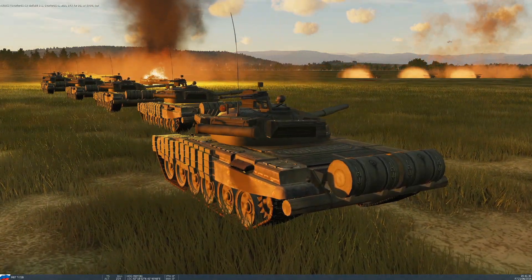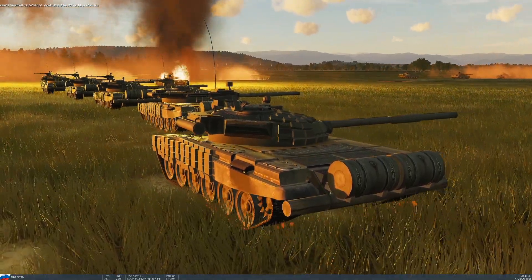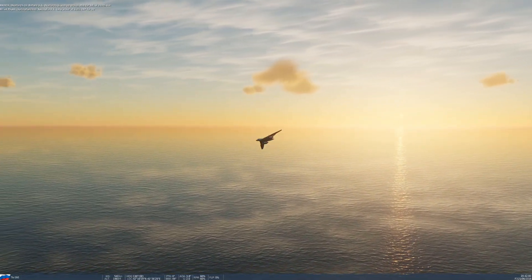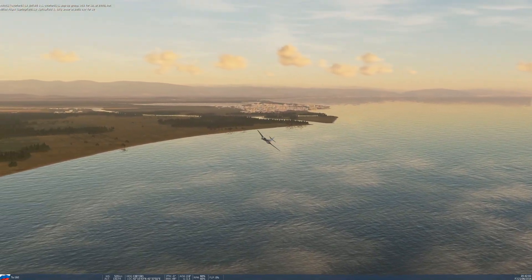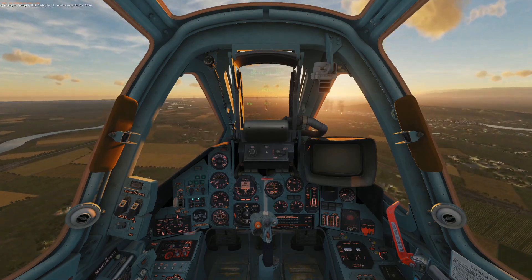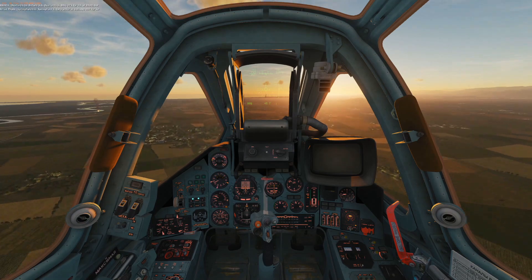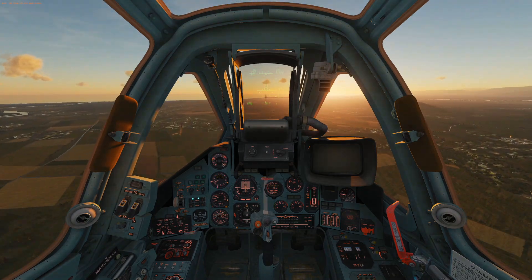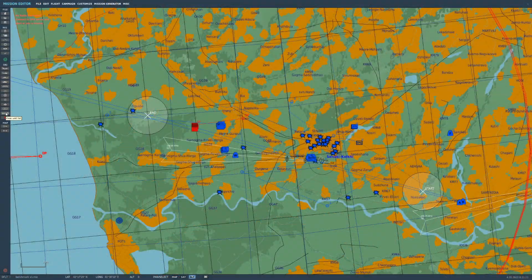There are large plumes of smoke and flames along the path your aircraft flies over. I also created start and stop benchmark triggers along the flight path to alert me to stop the benchmarking software — in this case MSI Afterburner. Running the benchmark is as simple as popping into the mission, hitting A to activate autopilot, and following the messages.